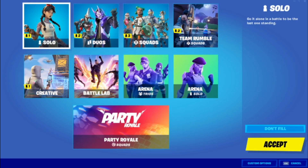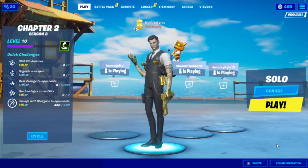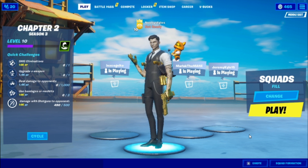After that, go into play and go to squads. Press Apply, then go into a squad game and complete three challenges that you like. It could be daily assignments or battle pass challenges — it doesn't matter. Just complete three challenges that you like.